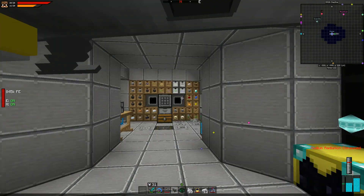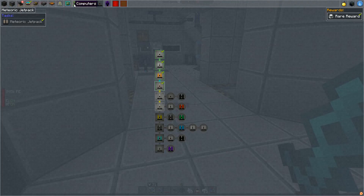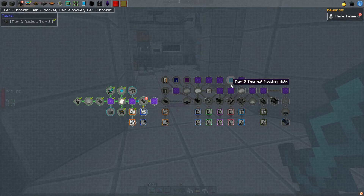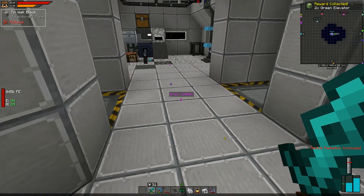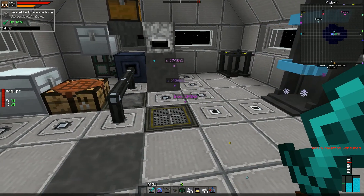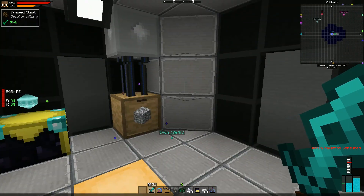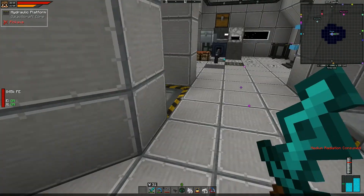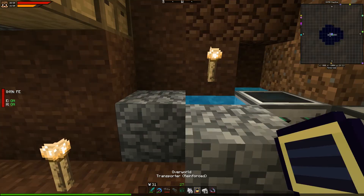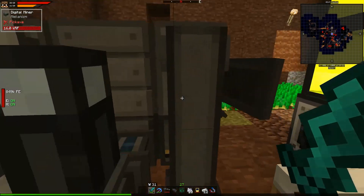Ladies and gentlemen, a tier 2 rocket — how fancy! Not amazingly more fancy than tier 1, but it's progress. Achievement unlocked — oh nice, elevators! We'll probably dig down into the ground on Mars, so elevators will be useful. You know what? Let's just go!